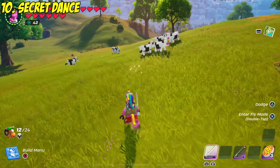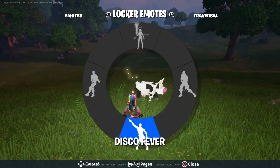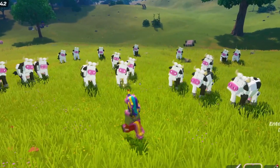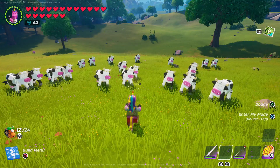Luckily there's a very easy way to make yourself feel better, and that is dancing with animals. You may have done this with just one, but you can actually do it with an absolutely huge group of animals and essentially create your own dancing flash mob. These guys are so good, I'm genuinely thinking about putting a band together.